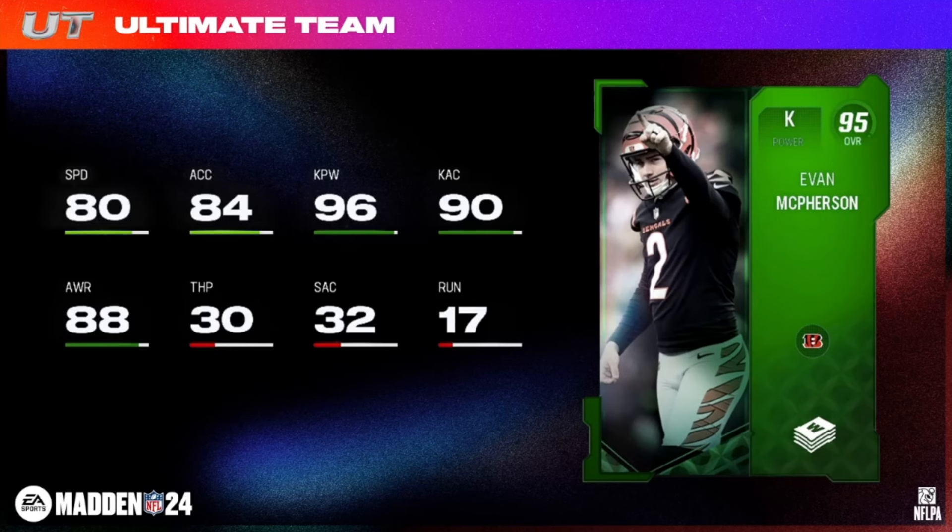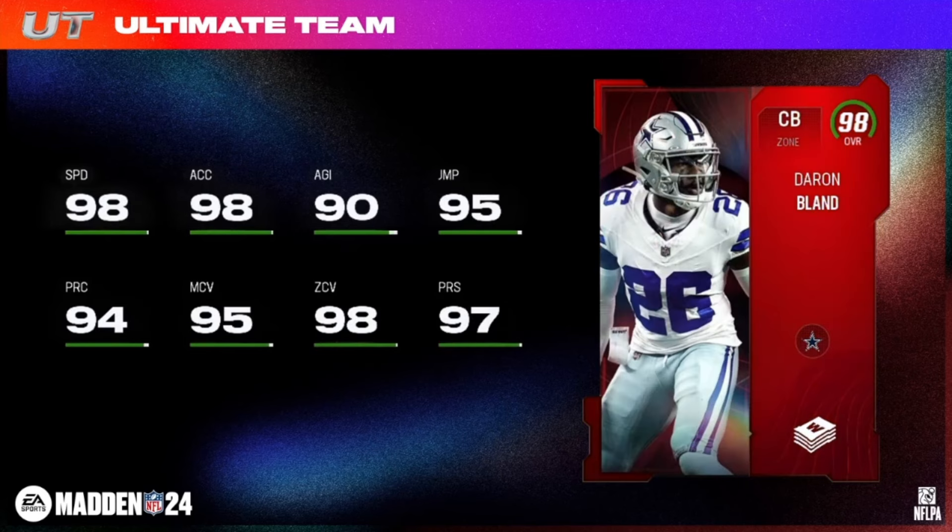Champions time — 98 overall champions Weekly Wild Cards. First up, Deron Bland, zone corner, 6 foot, Cowboys chemistries. Abilities on Deron Bland: tier 5 and tier 6 are going to be the same — Pick Artist, Flat Zone Knockout, and Mid Zone Knockout for zero AP. Pick Artist, Flat Zone, Mid Zone for zero, Deep Zone for one.